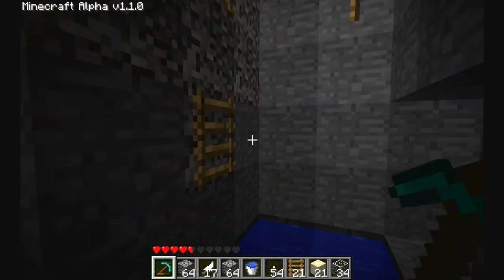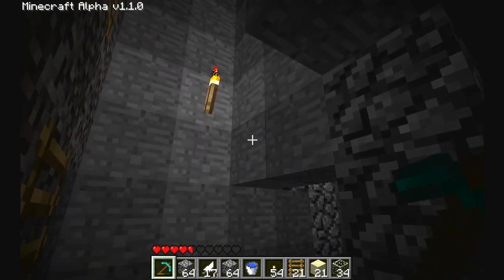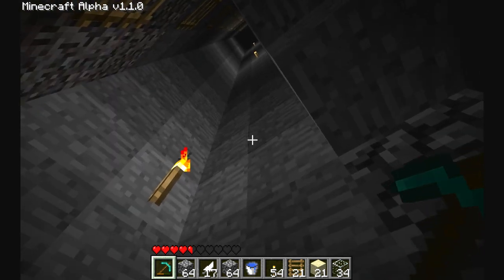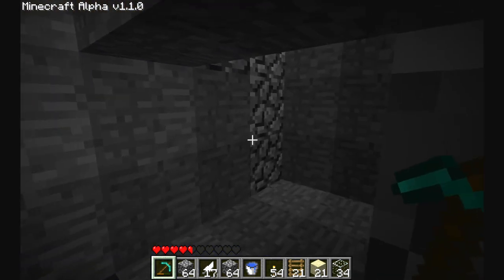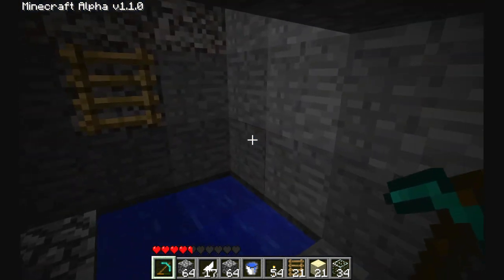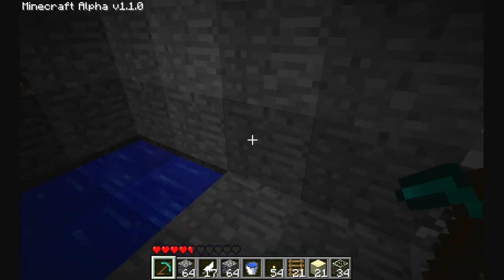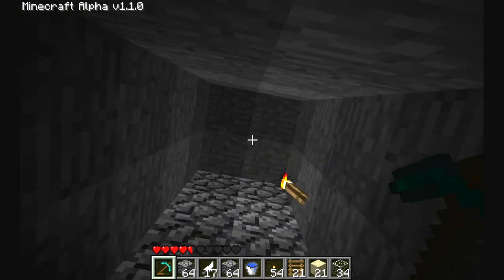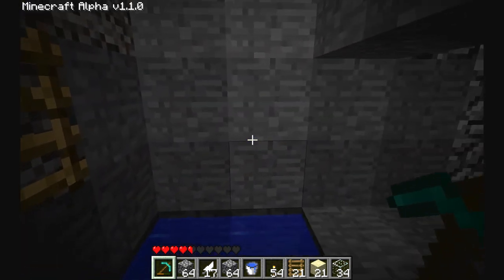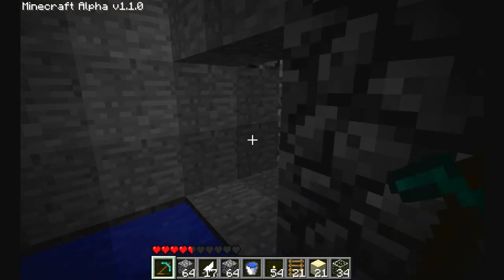What it's gonna be is a two by two square here, and then a little two block median line on this side, and then another two by two block. What I'll do is I'll mine all the way up to the surface or wherever I want my elevator to start, and then you drop water all the way up from this side.